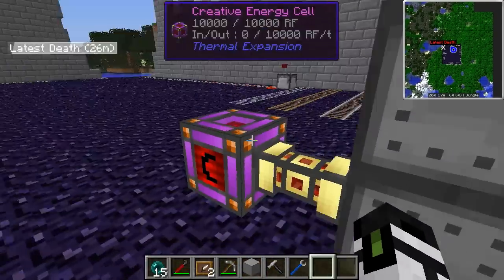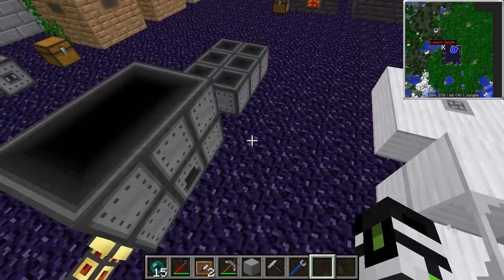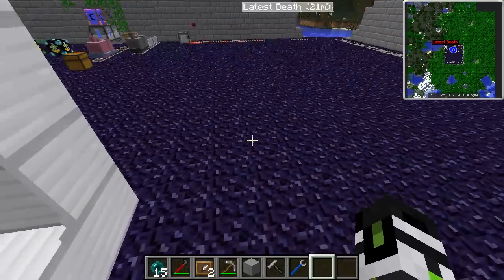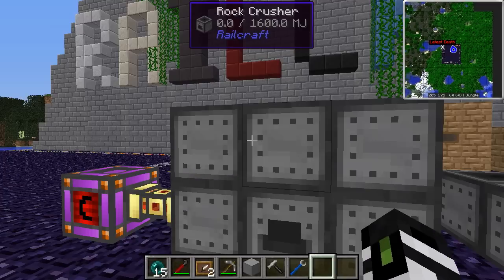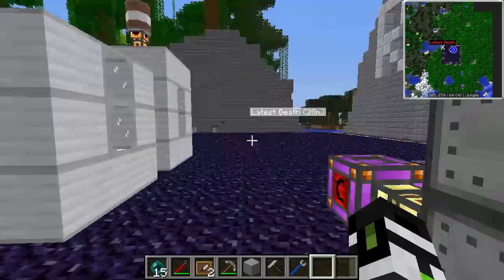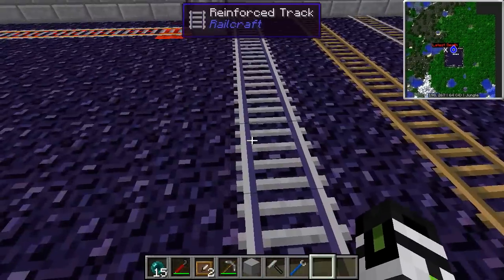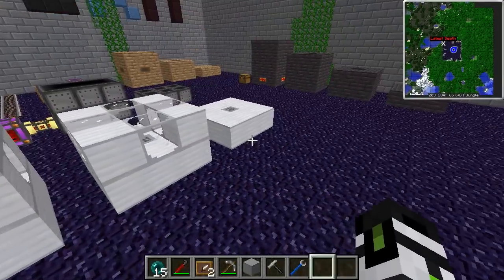It can take other forms of power, at least RF. The rock crusher is useful for a couple of things, mainly being what I'm standing on right now — crushed obsidian. Crushed obsidian is made by crushing obsidian in a rock crusher, the only way to obtain it. That obsidian dust can then be used for advanced rails — not reinforced, but actual advanced rails — used in certain Railcraft recipes.